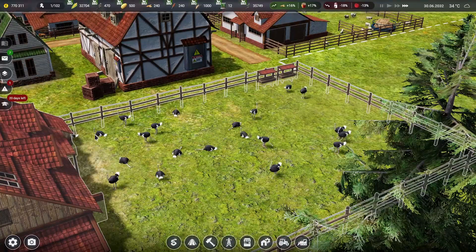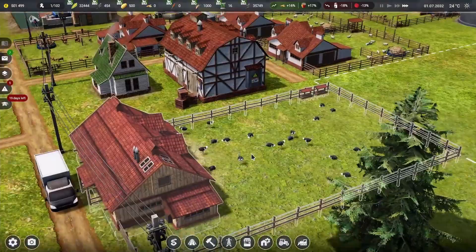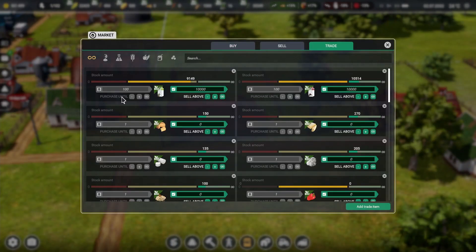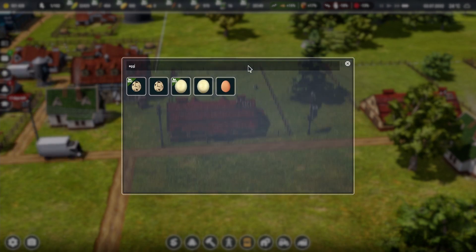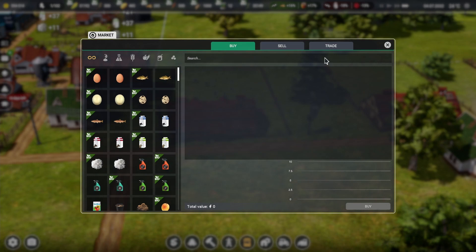Here come our ostriches — they're just laying down, moving around. We paid some more money but we do have $500,000 in the bank, so that's pretty good. The profits will start coming in. Let's set up another trade for our eggs — we want to set up ostrich eggs and say sell everything above zero, since we don't need these for anything.